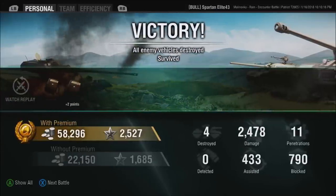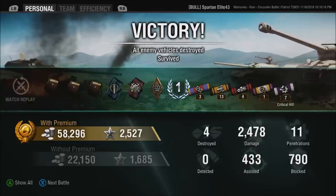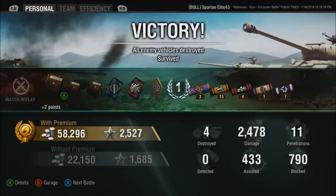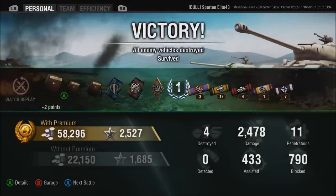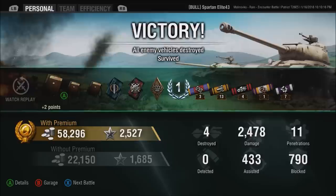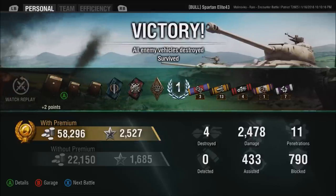What do we end up with? 2,400 damage, 4 kills, 400 assists, 790 blocked, Mastery Class 1 — not bad. 58,000 silver, even though we spent half the match shooting premium rounds and did no damage with them. So if you like what I'm doing, punch the like button, leave a comment below, subscribe to the channel if you haven't already, and as always, I will see you in the next video.